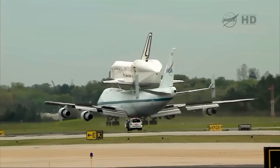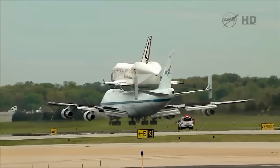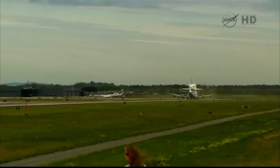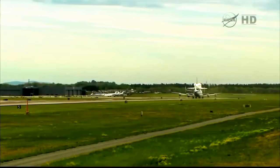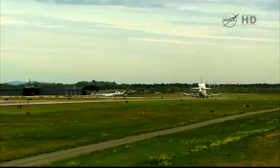Pluto 9-5 heavy, turn left at the end at Juliet 1 and contact ground point Nutter. Left Juliet 1 at ground point 9, Pluto 9-5 heavy. Pluto 9-8, clear to land runway 1 center, 1-3-4-0 at 1-4. It's land, runway 1 center, and we are gear down, Pluto 9-8.